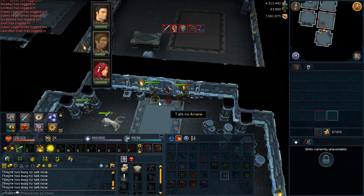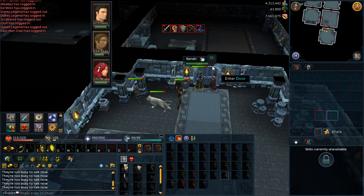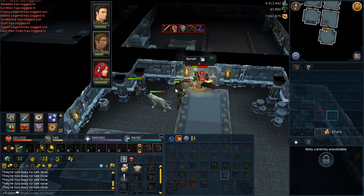Right-click Ozan and Owen and get them to follow you once again. Head through the crimson triangle door into room number eight to the north, then kill the wolf and the two bandits.